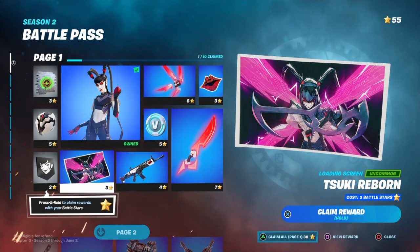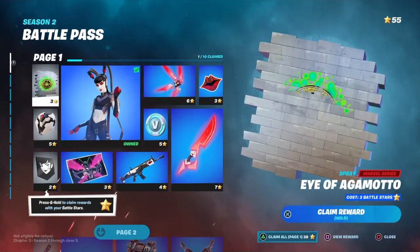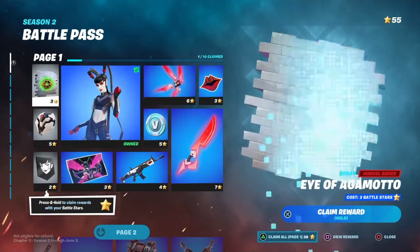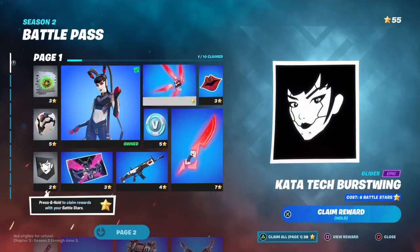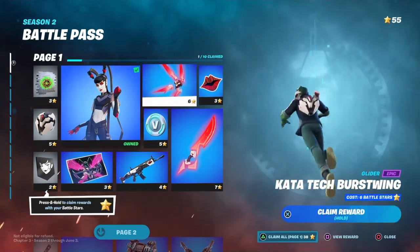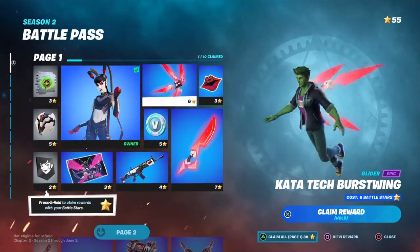I'm gonna take a quick look at the loading screens, but I'm not gonna take the longest time on V-Bucks — just skip right past it, these, these, and these. So of course we have level 1 skin, moving on. Thought that was the Back Bling, but that Glider is pretty sick.